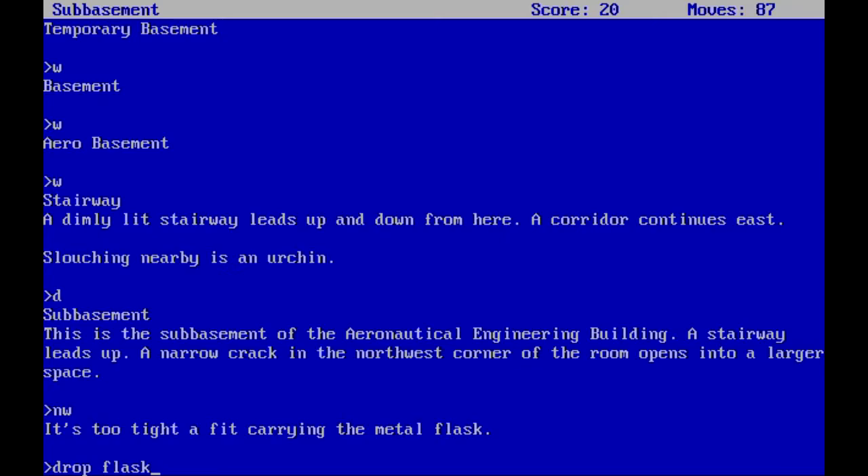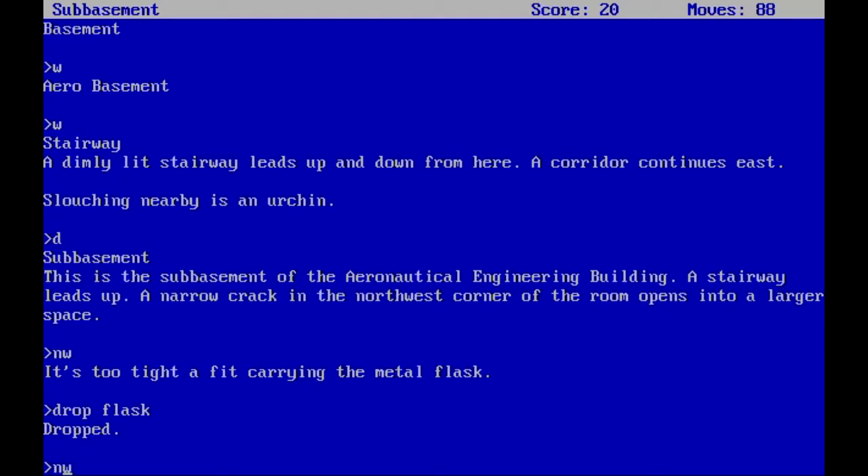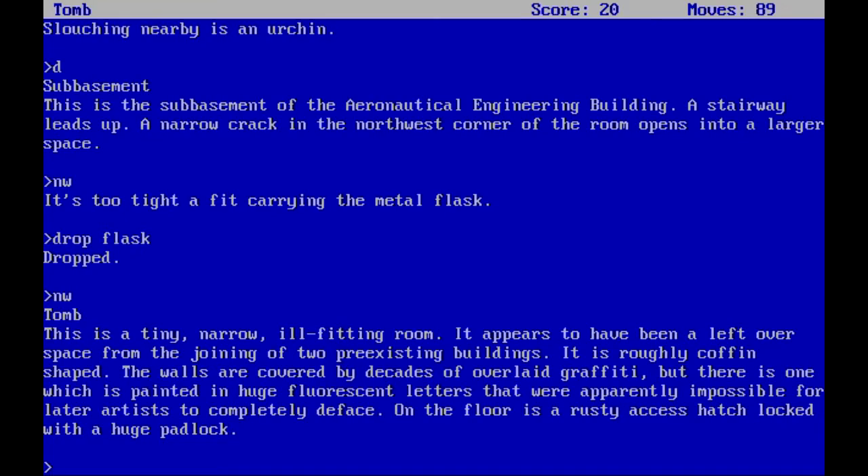We drop the flask and we're in the tomb. This is a tiny narrow ill-fitting room that appears to have been a leftover space from the joining of two pre-existing buildings. It is roughly coffin-shaped. The walls are covered by decades of graffiti, but there's one painted in huge resin letters that were apparently impossible for later artists to completely deface.